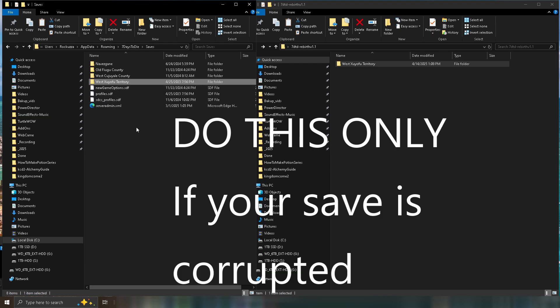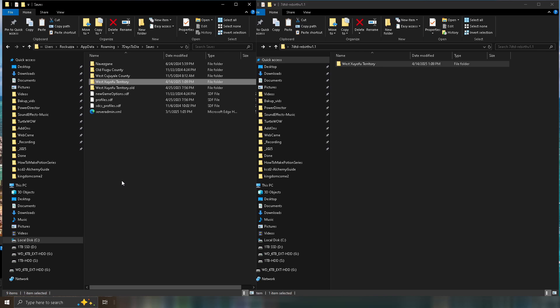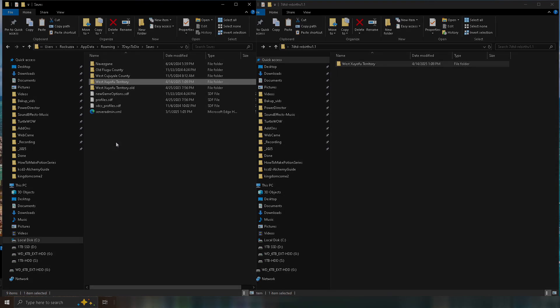This is what the directory should look like. You can overwrite the files or just rename the folders to something else like the saved world name. Alright, well that is it — enjoy and have fun. Hope this worked out for you.